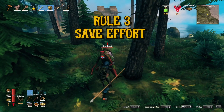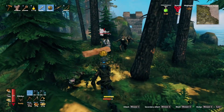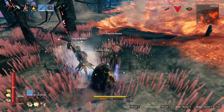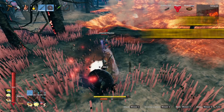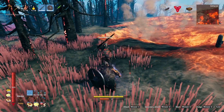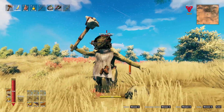Rule three: save multipliers for enemies that deserve them. Trash mobs don't need backstabs, stagger setups, or perfect play — save your effort for fights that matter: bosses, strong enemies, and things that can actually kill you. Rule four: heavy attacks belong inside stagger windows. This one alone will fix more DPS problems than upgrading your weapon.